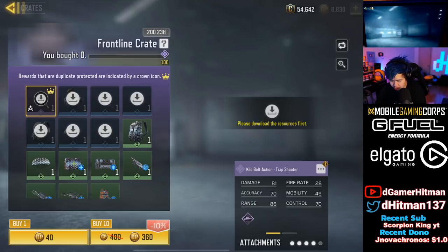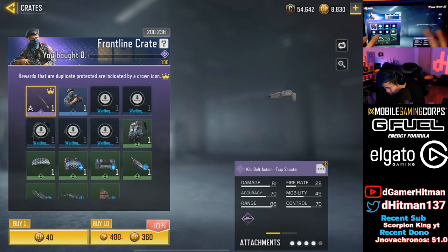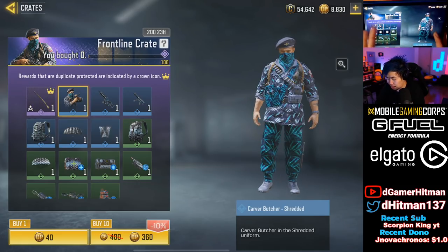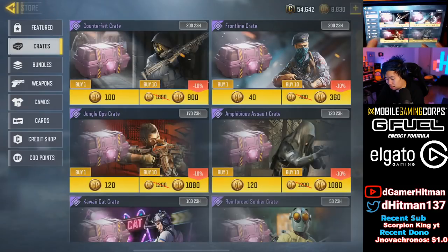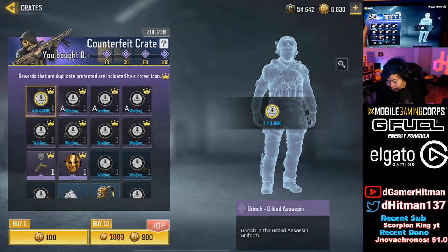It looks like a killer boat skin, the Trap Shooter, and we also have the chance to get Carver Butcher. I actually like this skin, it kind of looks cool. I think this should be an epic skin but you have a chance to get it as a rare, so that's actually pretty cool.